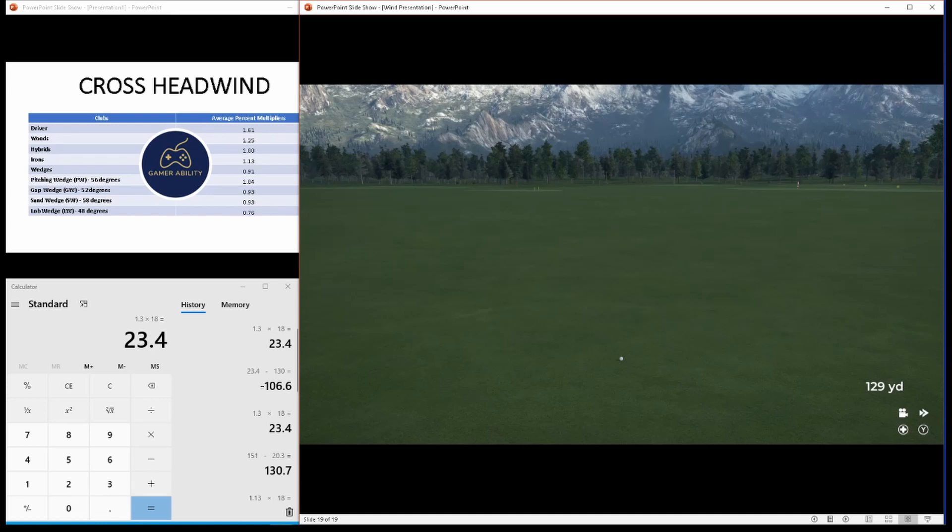Thank you for watching. This is part one of my wind tutorial series. The next tutorial focuses on aiming in regards to the wind, and the tutorial after that will put everything together — elevation, wind, lie percentages — using our multipliers to learn how to play on an actual course. I hope you found this video helpful. I'm happy to get this data out to the virtual golf community. Stay tuned — much more videos to come.